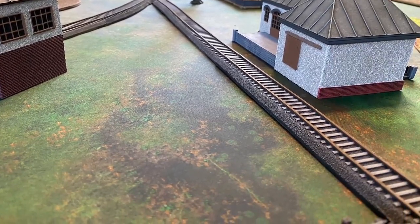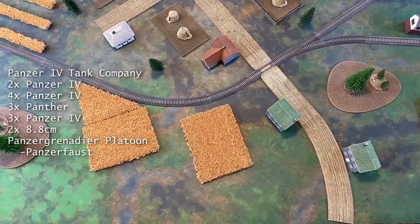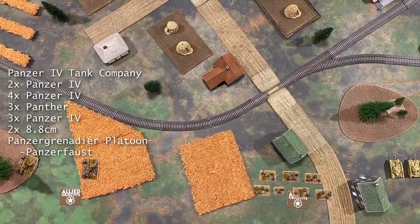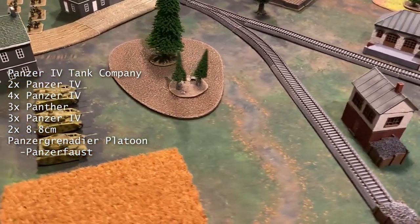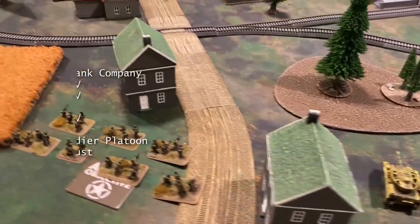The Germans will contest these forces with a Panzer IV tank company. They have two Panzer IVs in HQ, four Panzer IVs, three Panzer IVs, and three Panthers in the formation. In support, they have two 88s and a Panzer Grenadier Platoon with seven LMGs. Both sides round out at 99 points and will take the lucky card.